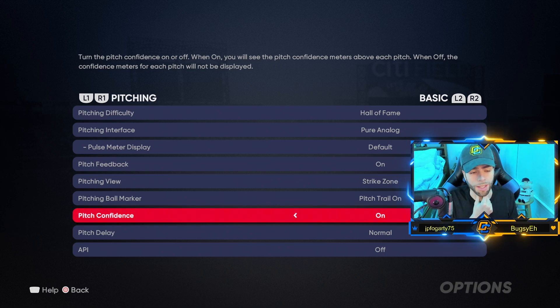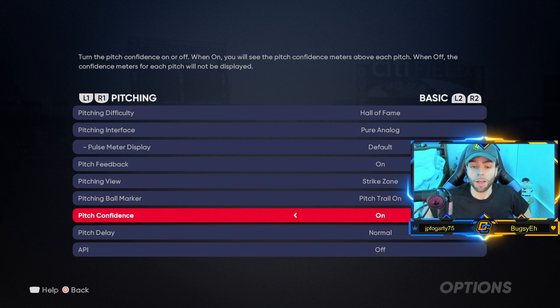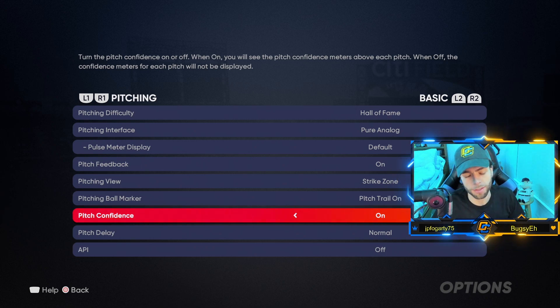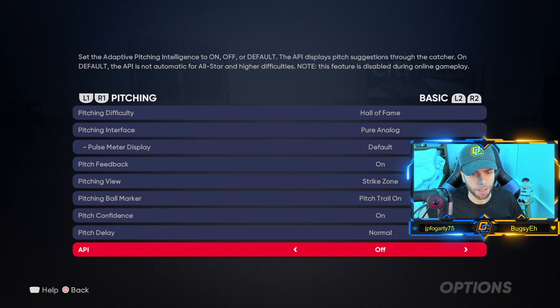Pitch confidence: on. This shows you the confidence for your pitches — important to know if you're getting lit up or striking out hitters with a certain pitch. The level of confidence affects things like control; I also have a suspicion it affects exit velocities, but I know for a fact it affects control. Pitch delay and API — those are just for CPU/offline games, don't pay attention to those.